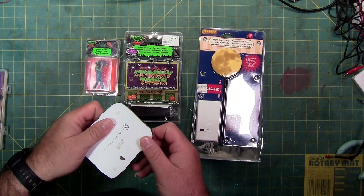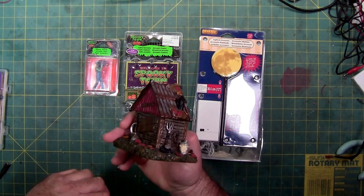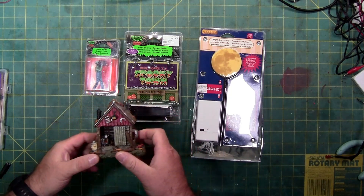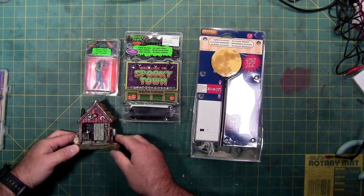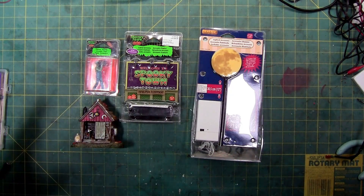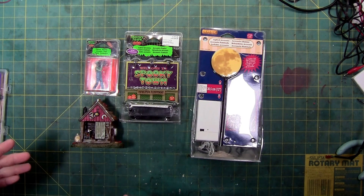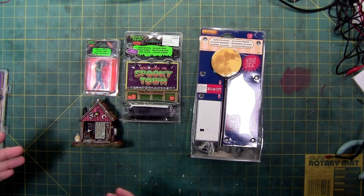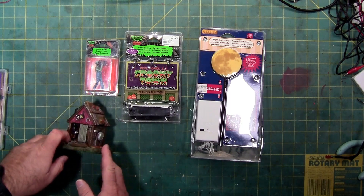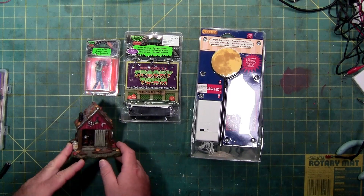And last but not least, a little accessory wooded cabin. This is from Department 56, so it's not Lemax, but it's a little itty bitty cabin. This could be good in the distance — you have a perspective shot, maybe you've got some water, a little pond, or this is behind a house and this is the man shed. Could be a she shed, but with the axe and the pitchfork and stuff.